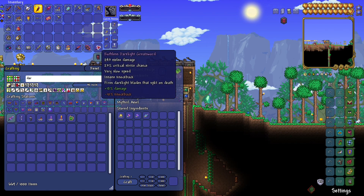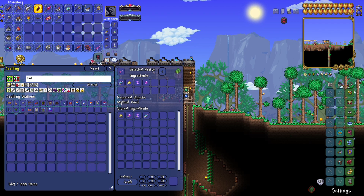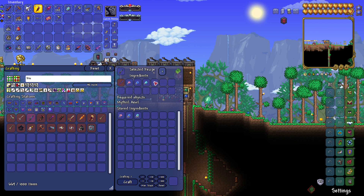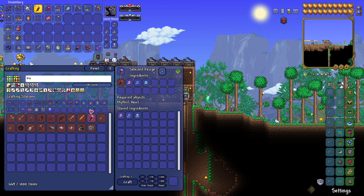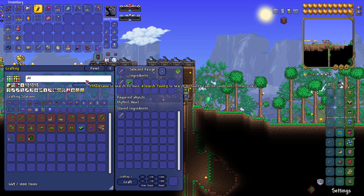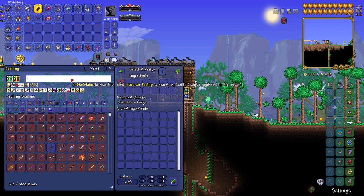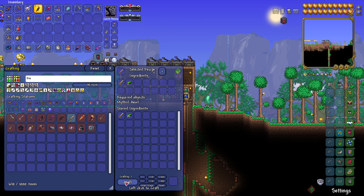Now I can make the dark light greatsword. I can also supposedly make the true excalibur and true knight's edge - I need broken hero swords. Interesting - I made the bloody's edge instead of the true knight's edge, but I can still make the true excalibur. I need chlorophyte bars - luckily I have a lot. Made 300 chlorophyte bars, so that should be enough. There's the true excalibur - we'll make it just in case.